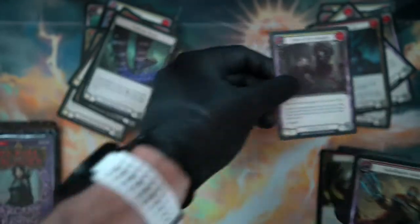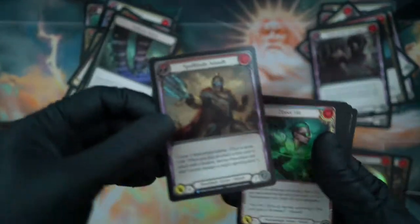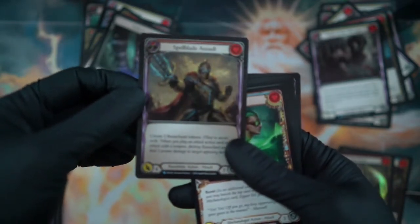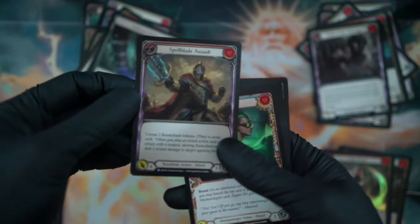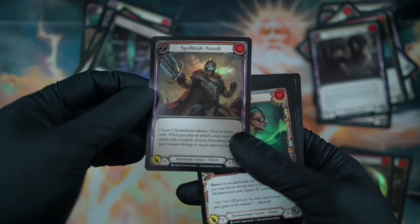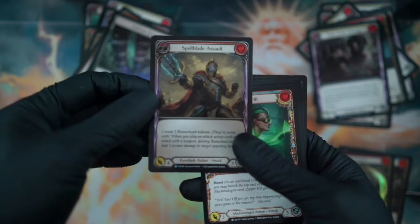So far we're just getting some rares. Oh — we got a foil Spellblade Assault! That's nice. And I just said I do like the image on that card, so this is awesome.